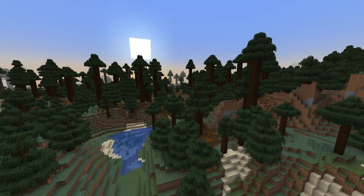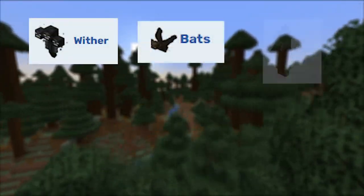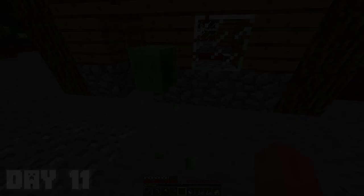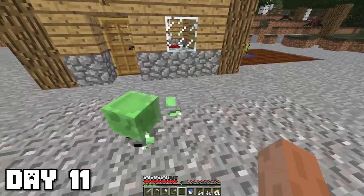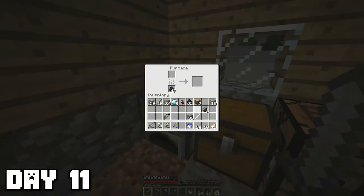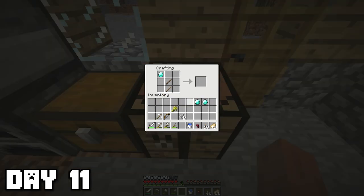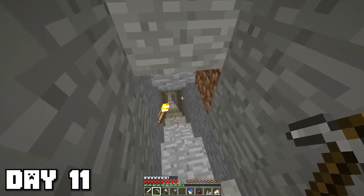Now comes update 1.4, called the Pretty Scary Update, which brought things such as the wither, bats, witches, anvils, mob heads, and other various items and changes. When I woke up today, the first thing I saw was a little slime jumping around my house — but I'm gonna need to kill you for the slime. I also got a ton of iron — 50 iron ore. Since we got so much iron, I think I'm gonna finish up my full set. I also crafted a diamond pickaxe. I'm probably gonna go down into the mines and get some obsidian — maybe we can look through the nether for a bit and see what's different in the old version.